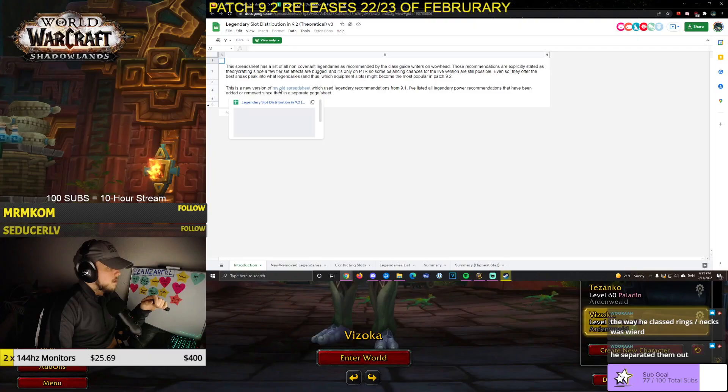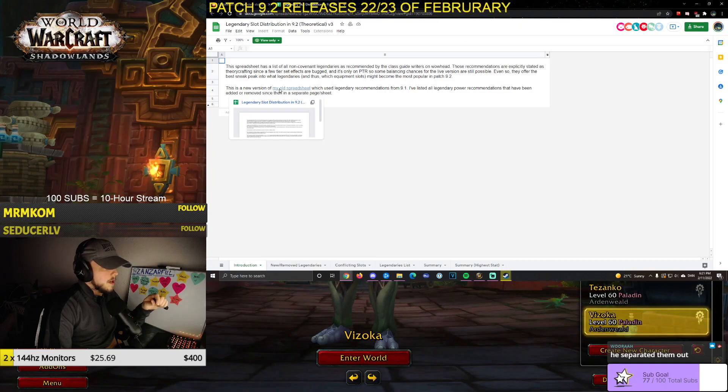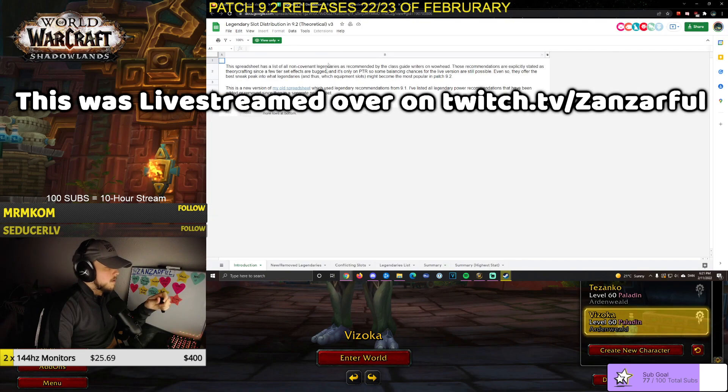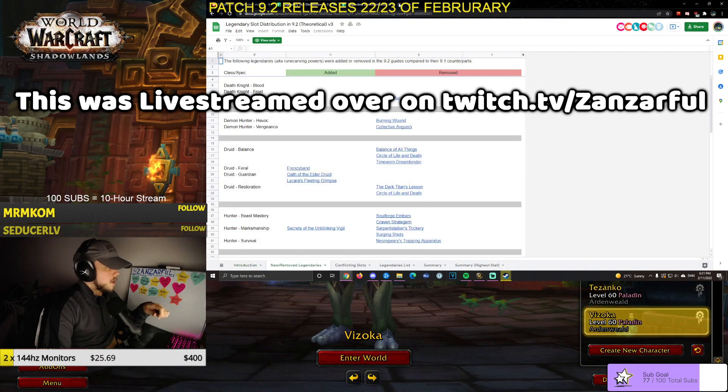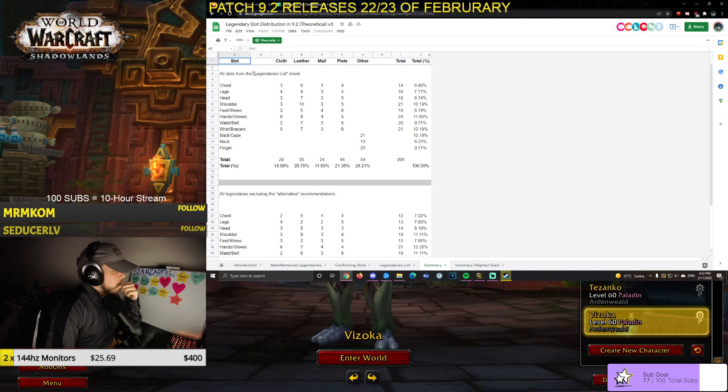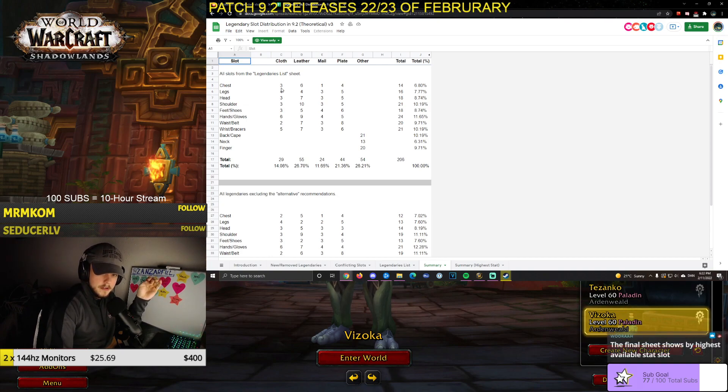This information might change depending on how the PTR goes. So this is the legendary list — all slots from the legendary list sheet. This number shows the amount of classes or specs that will use a certain slot. The final sheet shows by highest available stat slot.